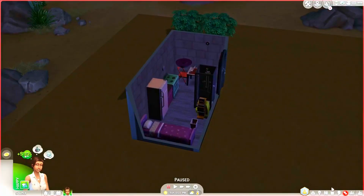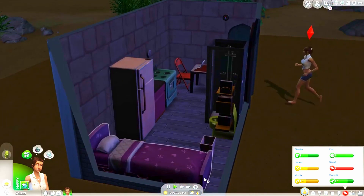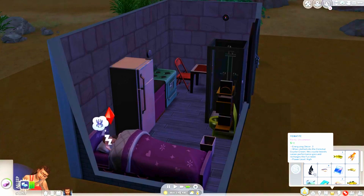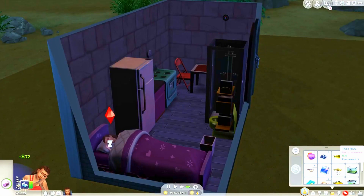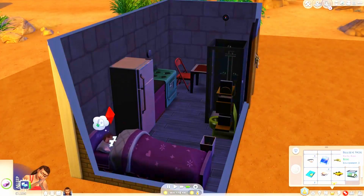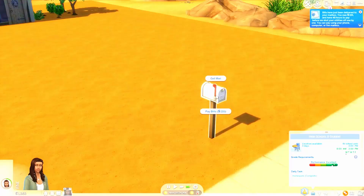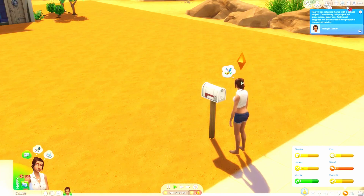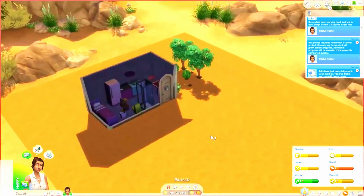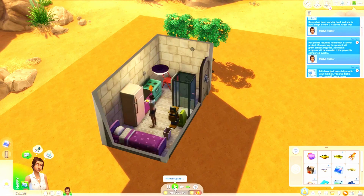I'm scared that the bills are gonna be really high - I know they're not gonna be over like $500, but still. Okay, she needs to eat, use the potty, and then sleep. Oh yeah, I didn't sell this - energizing decor. When slotted into the crystal crown, this crystal boosts career performance gain and recharges the fun need. Well, we don't have a crown. I haven't played with the crown yet. So maybe when she's a young adult - ah, look at that! Whirly flower frog - okay, we can sell our cheaper one now. There are the bills: $155, that's not bad. Alright, grades are up - she's now a C student. Rosalind has returned home from school with a project. Completing this project will grant school progress; additional progress will be awarded if the project is completed quickly. We need to get some stuff done here. I wonder if she can do extra credit yet - we'll worry about the garden later when she's done with her stuff.